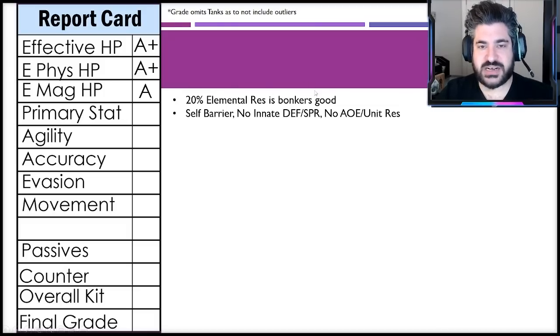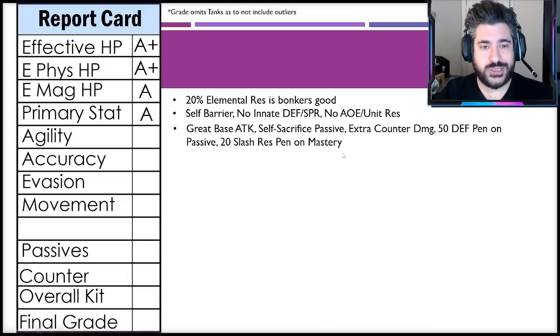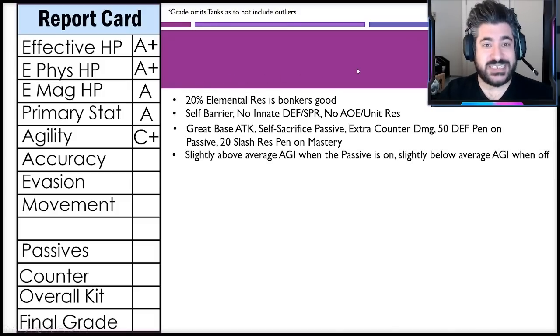He has no innate defense or spirit and no AoE or unit resistance, so he's best against physical damage. Even his magic effective HP is still exceptionally high despite the zero percent magic resistance, because his health pool is so high that even without the innate resistance, his health outpaces other characters. Primary stat also gets an A: great base attack, the self-sacrifice passive really jacks up his attack stat, extra damage from his Until Encounter ability, 50 defense penetration on the passive, and 20 slash resistance penetration on the mastery.